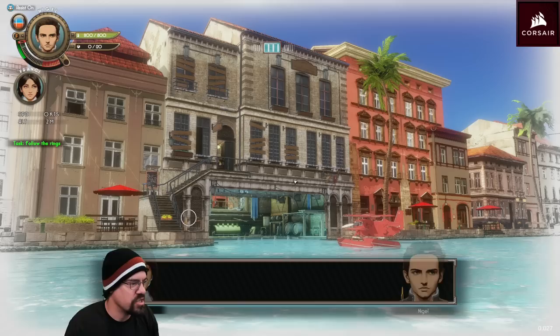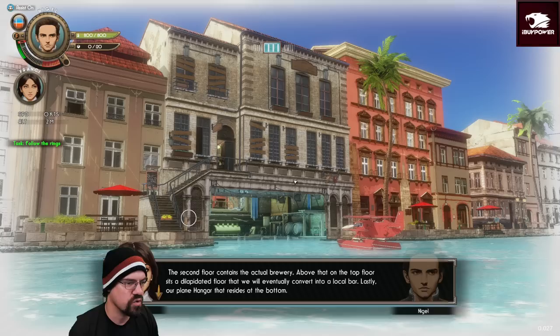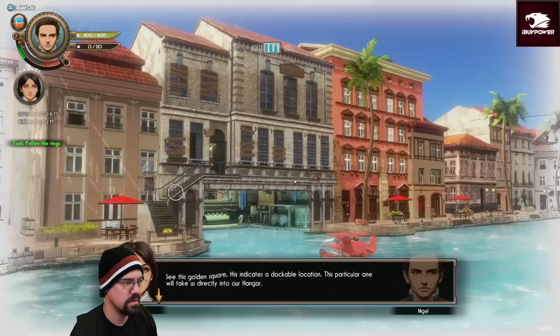This is the new base of operations — all three floors, not bad. It may look a little rundown right now, but it's just a matter of time before we turn this place into a grand establishment, revered far and wide across the islands and push the strong-arm pirate brewing monopoly out. The second floor contains the actual brewery, and on the top floor sits the dilapidated floor we will eventually convert into a local bar.